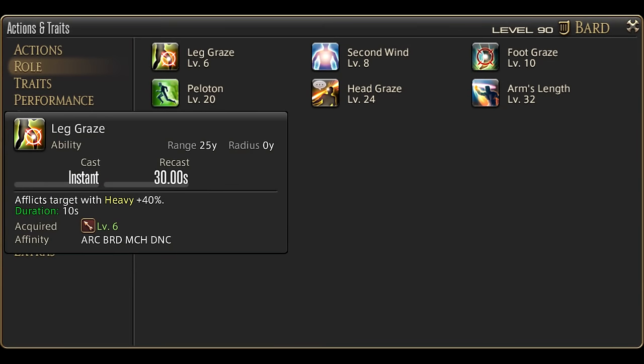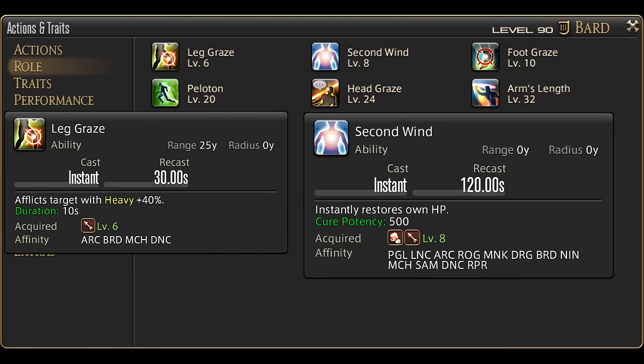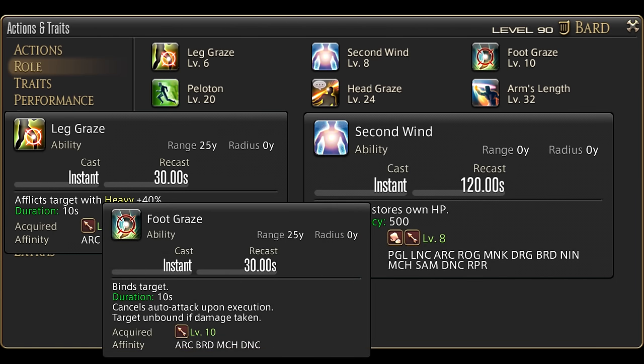At level 6 is also our first role action, Leg Graze. Ranged role actions are a bit hit or miss, even for soloing. Put them on your hotbars anyway, but I will not talk about them here — if you wish to hear more about their importance, the card in the corner or the description will take you to a role actions guide. We also have Second Wind at level 8, then Foot Graze at level 10.